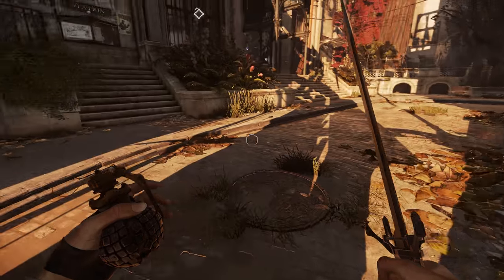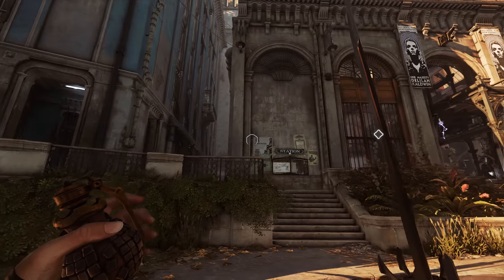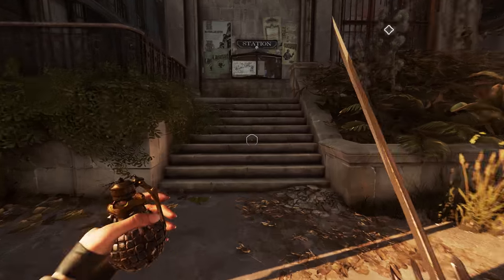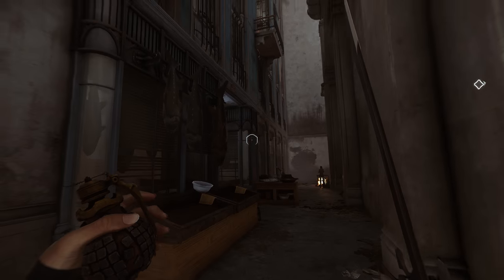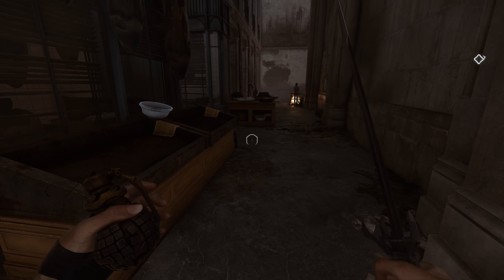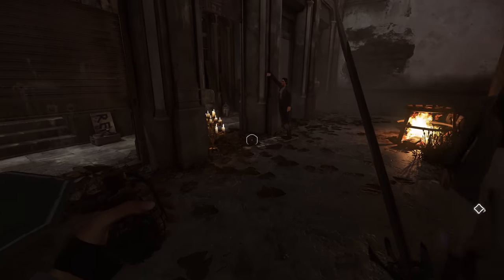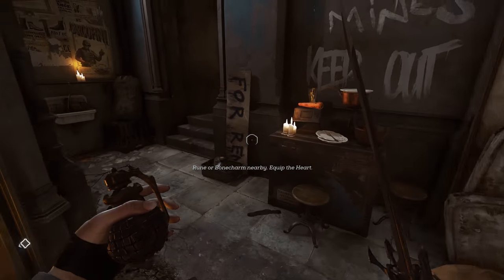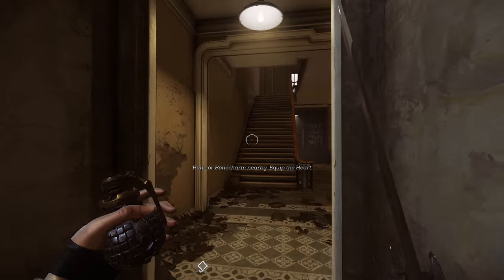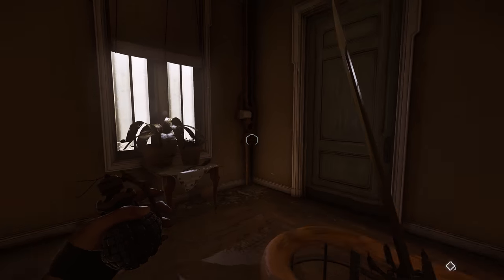Come back down to street level, spin around to the left, and you're going to go down this alleyway just between the station and this apartment building. Once you get down here, if you have far reach or blink and want to use it, what you're trying to do is get up here into this balcony. I am going to show you the no power approach just in case. If you're doing that type of playthrough, head up this apartment building and go all the way up to the third floor and make sure you have a grenade with you.